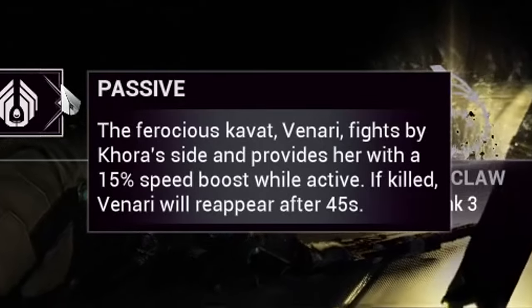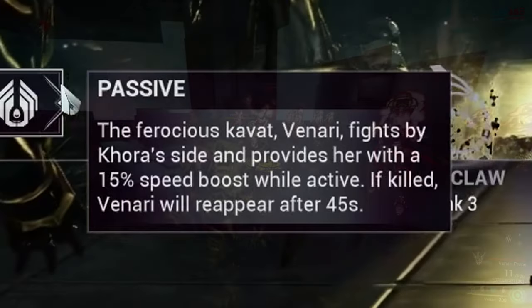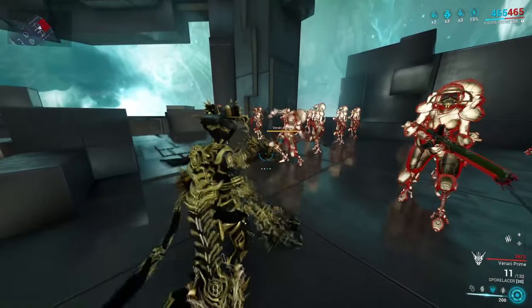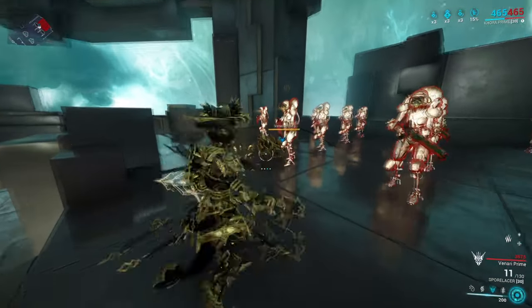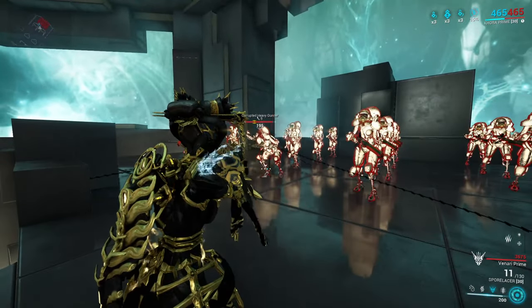As always guys, timestamps are added beneath the description. Let's break down her kit starting with her passive. Khora's companion combat Venari will fight alongside Khora at all times and buff Khora's movement speed with a 15% increase whilst Venari is alive. However, if Venari does go and die, you will lose the buff and Venari goes on a 45-second base cooldown.